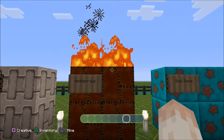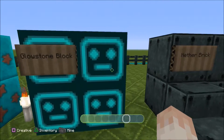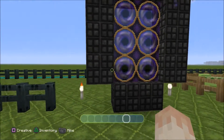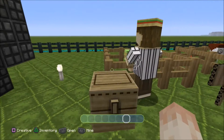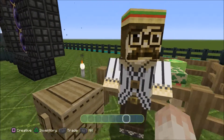Netherrack - I love that fire animation, that's amazing! Soul sand, glowstone blocks. Nether brick with a nether brick fence and - oh my - there's a nether portal! Awesome.